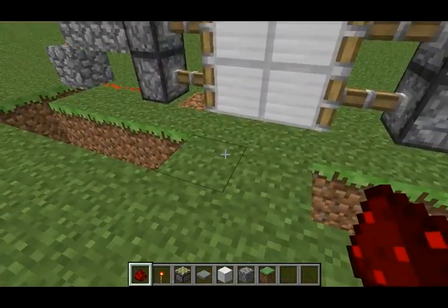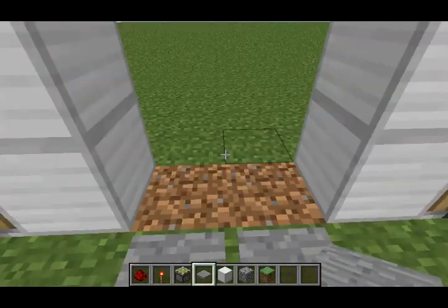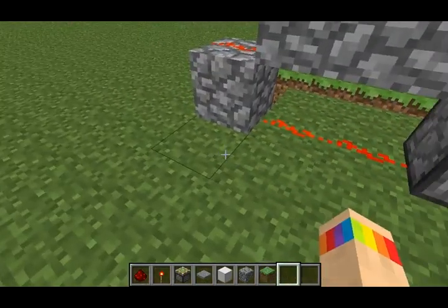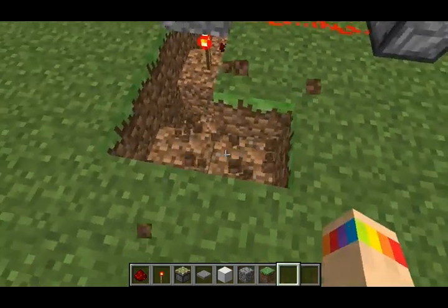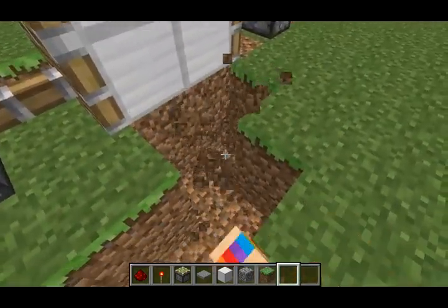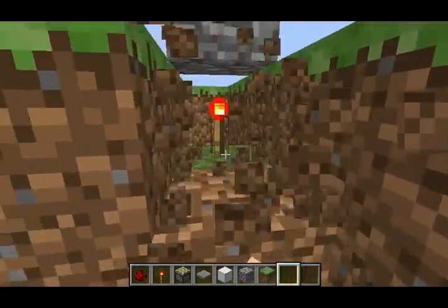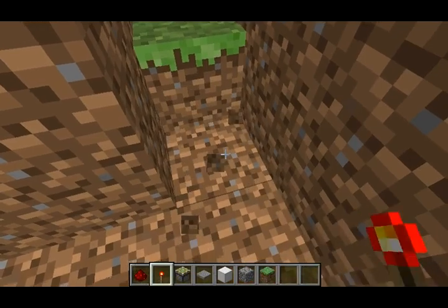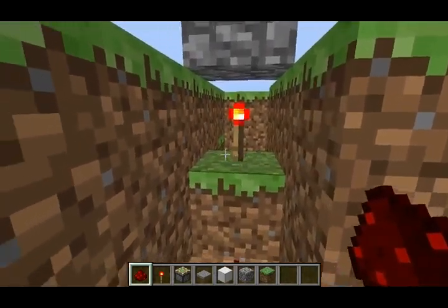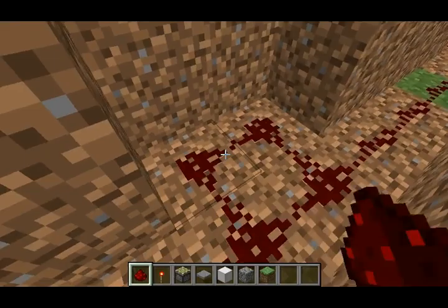Just like that. Now when you put pistons here it'll open and close. You're going to do the same on the other side — put the redstone here. You don't have to put redstone torches again because it just all connects on both sides.